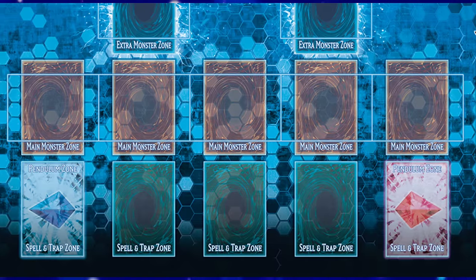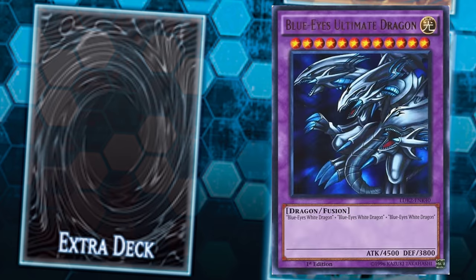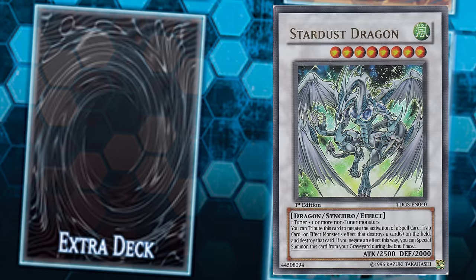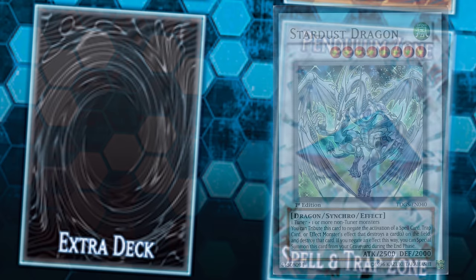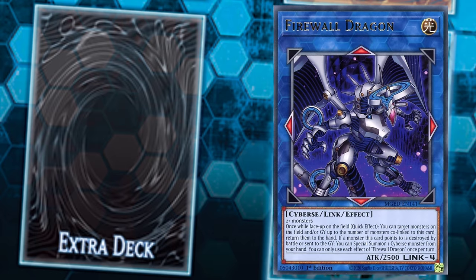The long-standing trend for each new extra deck mechanic has been improving the ease of access to the monsters in the extra deck. Fusions required a fusion spell card and specific materials. Synchros ditched the spell card, requiring only monsters on field whose combined levels equaled that of the Synchro monster, but at least one of those monsters needed to be a tuner — the newest addition to the main deck catalog at the time. Xyz dropped the requirement of a specific kind of monster and relied primarily on the levels of material monsters matching. And finally, Links dropped just about all of it for the most generic summoning requirement to date.